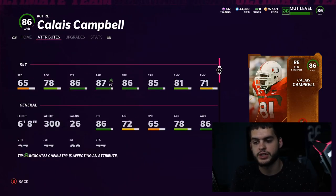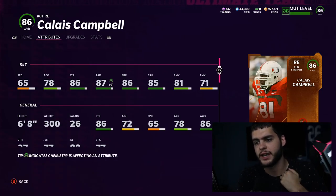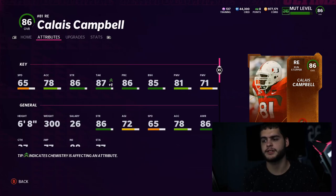He's pretty easy to get — I believe you need two fumbles. Here are his stats: 65 speed, 78 acceleration, 86 strength, 87 tackle, 86 play recognition, 85 block shedding, 81 pound. He's on the Ravens, so if you have a Ravens team he fits in well there too.